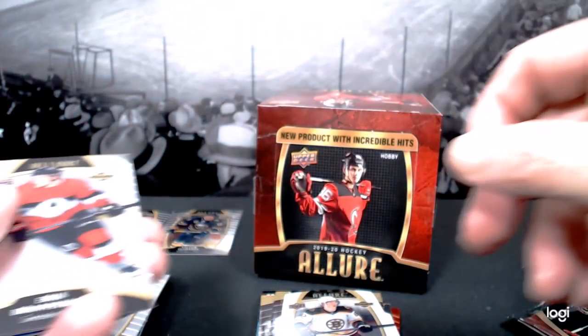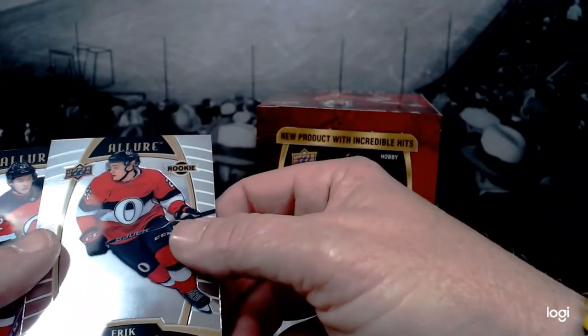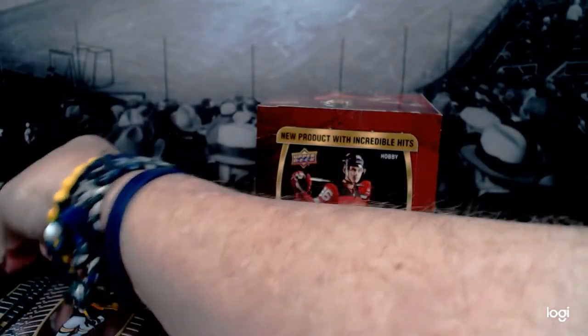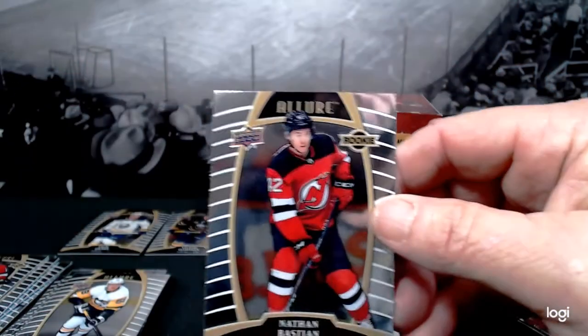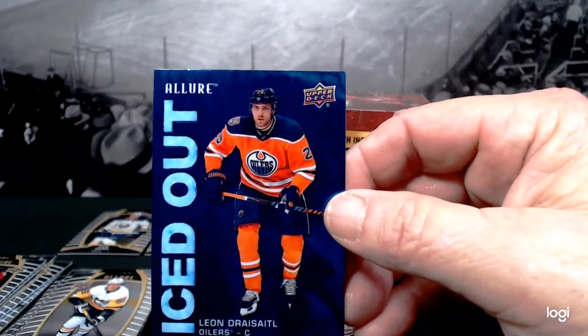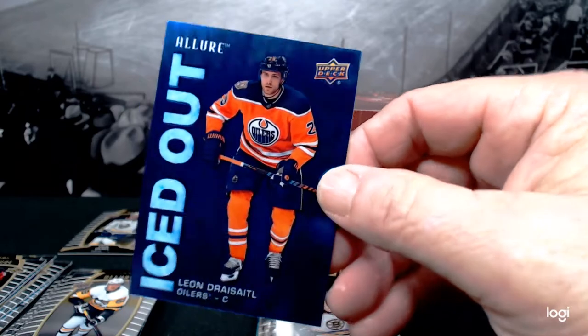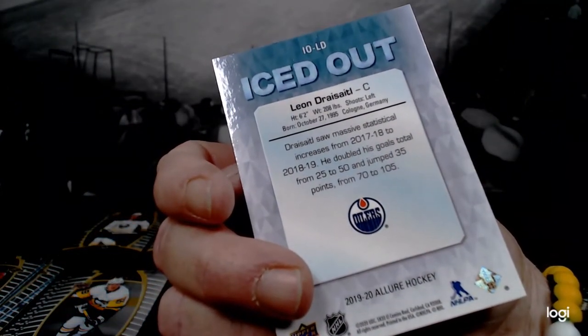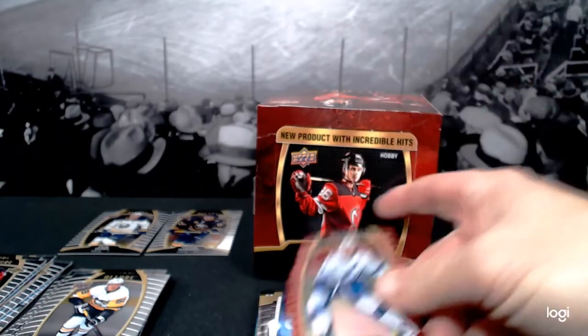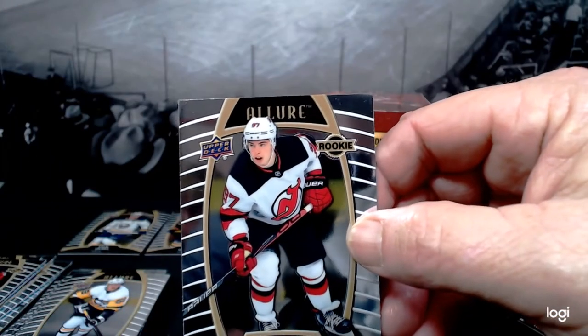That'll go on the shelf — we'll put him and OJ together because they play on the same line and are having an outstanding year. Jack is taking this team — and while they're still a little bit out of the playoff spot, they're not far out. Eric Brannstrom with your Senators. There's a ton of rookies, which is cool if you're into that. Nathan Bastian. Iced out — Miro Heiskanen — that's very cool, not numbered. Steven Stamkos with a red rainbow. Nikita Gusev with your Devils.